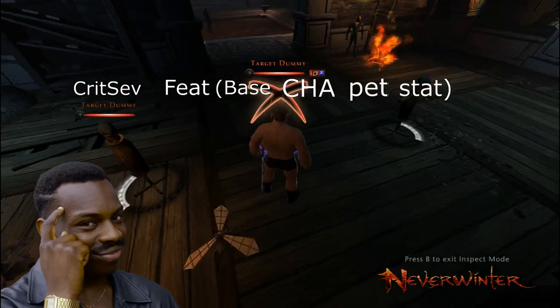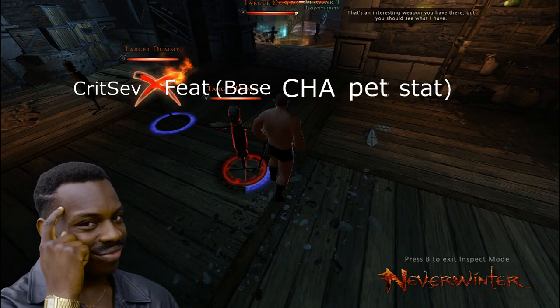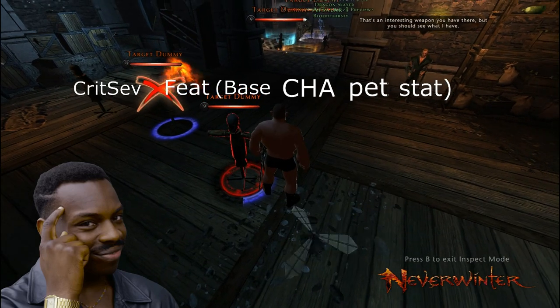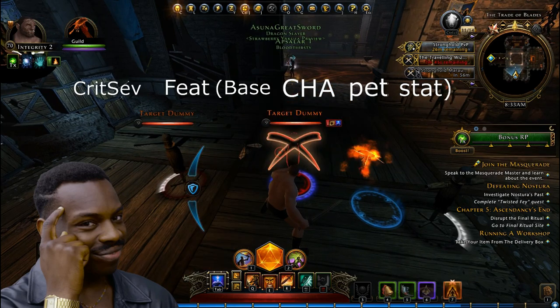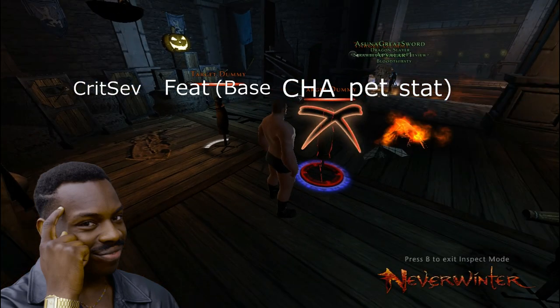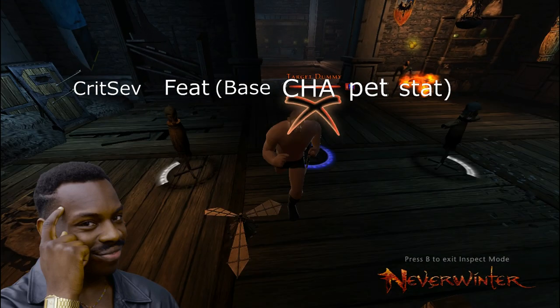The location where you can get combat advantage shows up as white, and if you stand in it it'll show a purple ring. Or if you forced combat advantage damage onto something, you'll see that it shows up as a purple ring around the target, and it doesn't matter where you're standing.